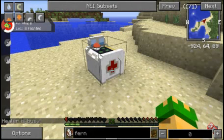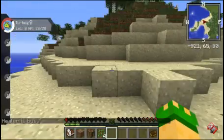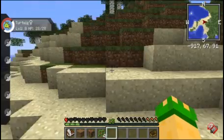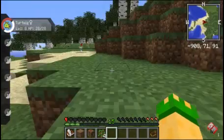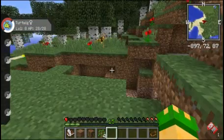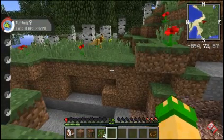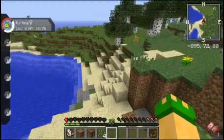Now I can heal Turtwig. I can do one or two battles until he learns Vine Whip or an actual useful attack, or I could just charge right back and face that Kadabra head-on. I found a few Pokemon here that were close to making the cut for my team but didn't quite make it.